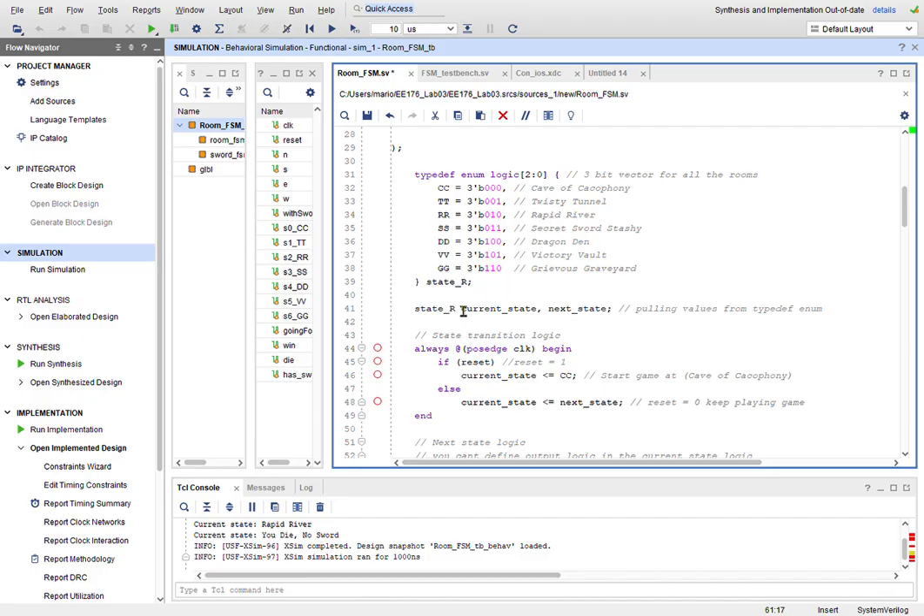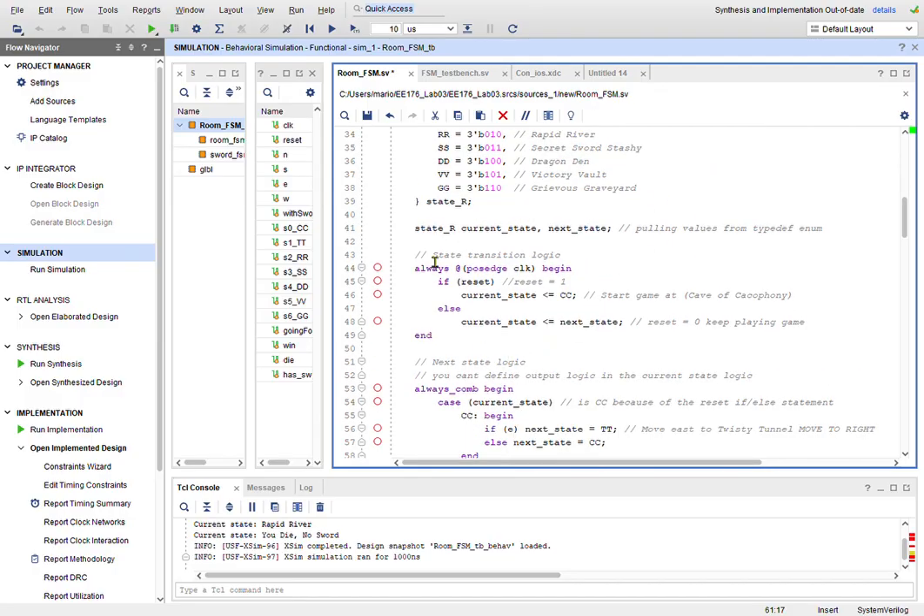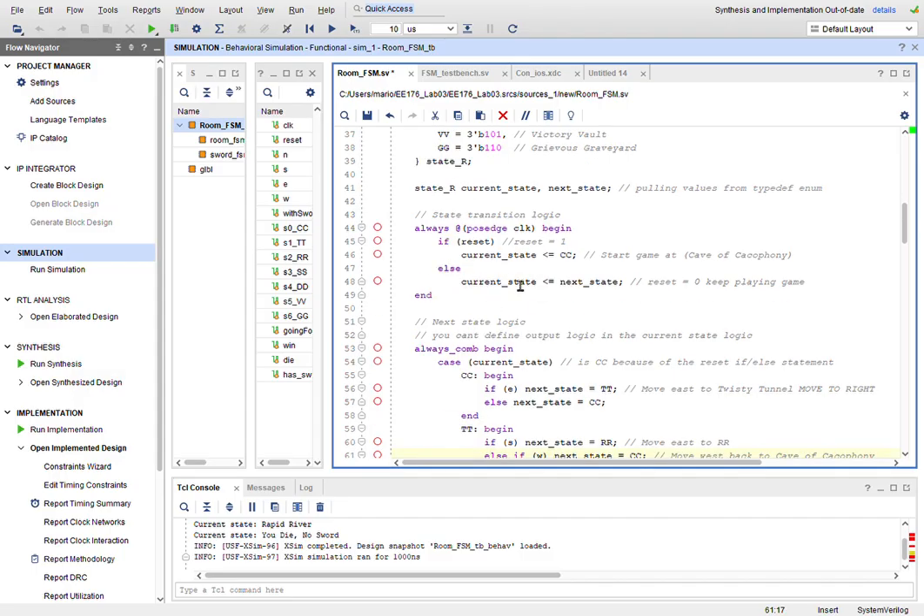I pull values using current_state and next_state — depending on what room I'm in, it's either the current state or the next state from these values. For the clock and reset: if reset is high, current state starts at CC, which is the Cave, the very first state and beginning of the game. If reset is not high, the game just continues.